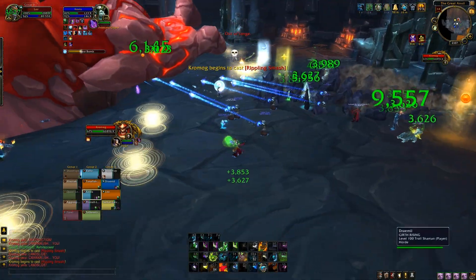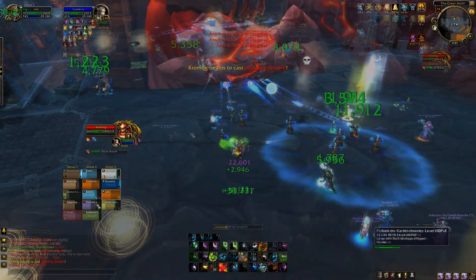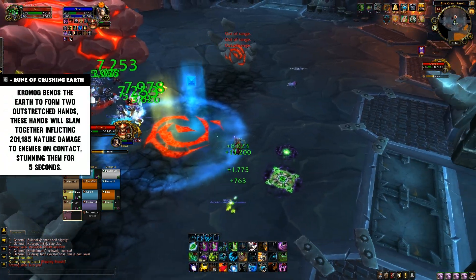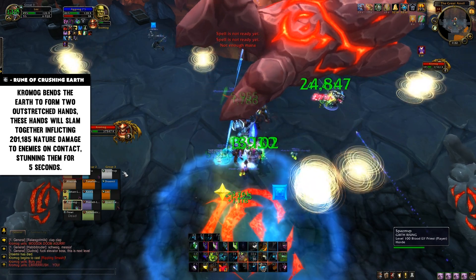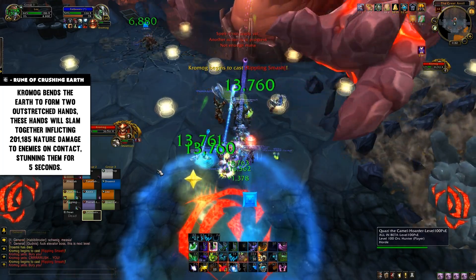Probably his most noticeable mechanic is Rune of the Crushing Earth. He targets a player, puts a red rune underneath them, and two hands appear out of the ground to the left and right of that player. If you're stood where these hands are, you'll be knocked back and take a little bit of damage.